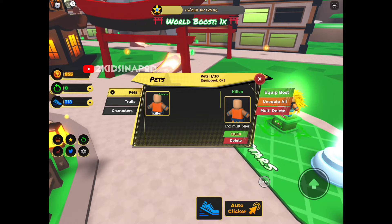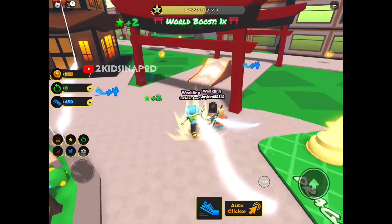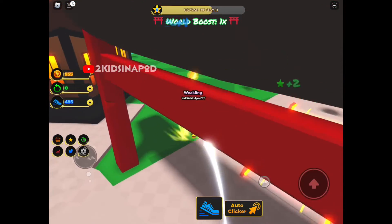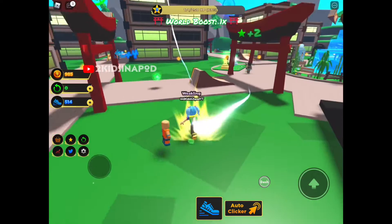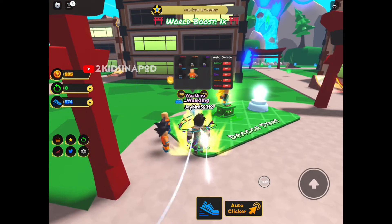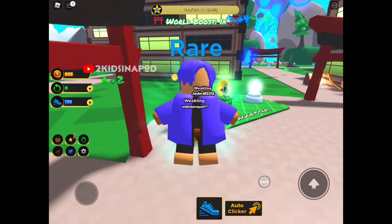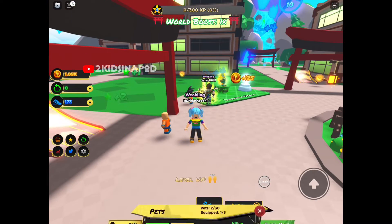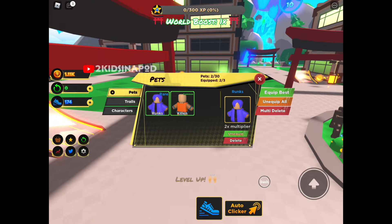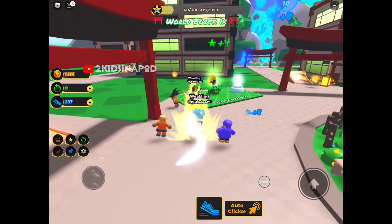Let's go buy one pet — we got a common Booper, so you have to collect a lot. Let's equip it — that should help us. You can equip three pets and keep five. I'm almost to 400. Let's go get another one. I see a blue one — is that a rare? The color of the stars kind of gives you an idea.